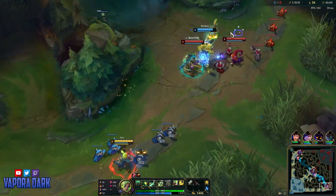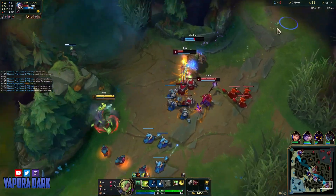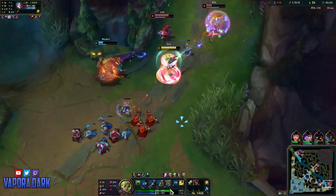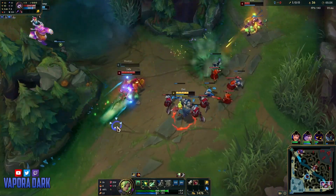So using the passive to last hit a bit there. I wasn't actually expecting Maokai to engage already, but I've got the charge to back up again now, so if I get the Jinx here should be an easy kill. Nope, got exhausted — I'm gonna flash out here because I think I would take too much damage if I don't.